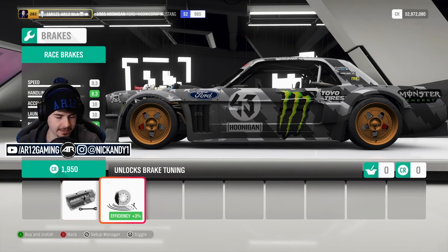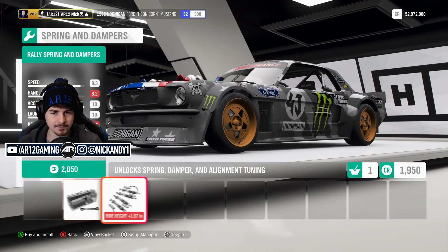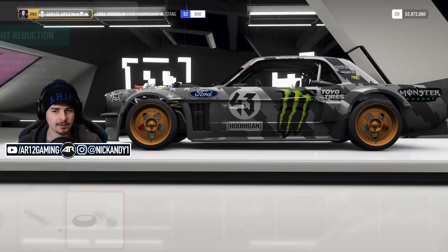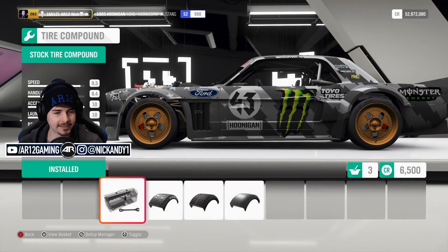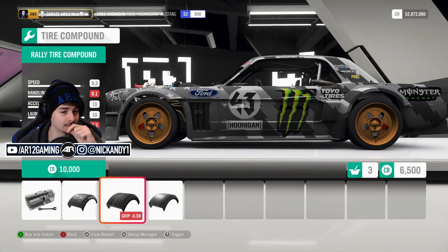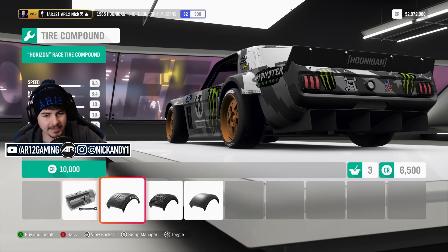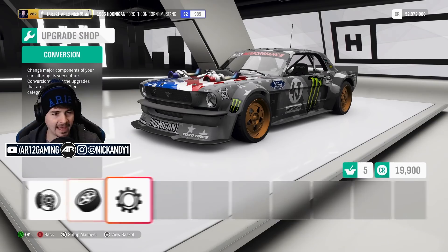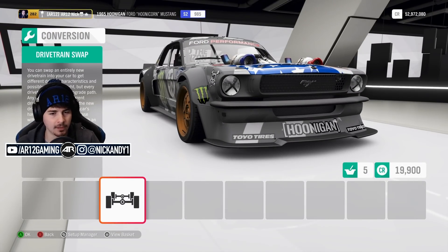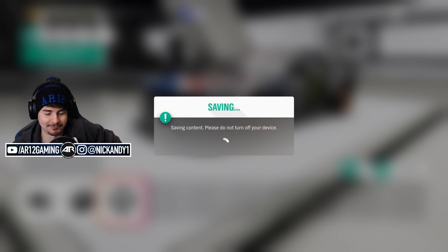Let's get some better brakes - probably gonna be going too fast into a corner. Rally suspension, that'll be pretty important. Let's also get some weight reduction. Can we put rally tires on? Yes we can, which is honestly a very good idea because rally tires are definitely gonna be better for our off-roading. And then other than that we're gonna keep it all-wheel drive. Nothing else to change. I'm legit so excited for this.